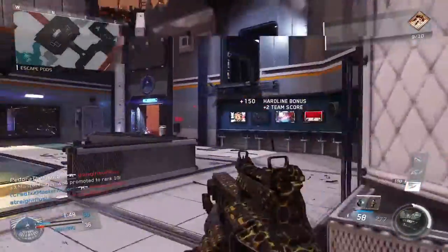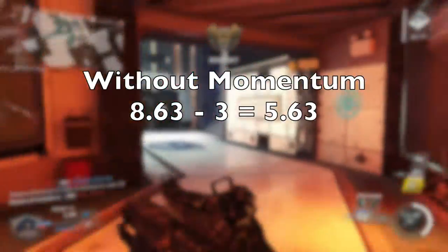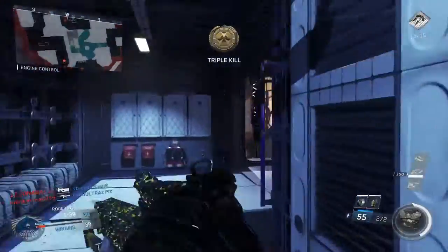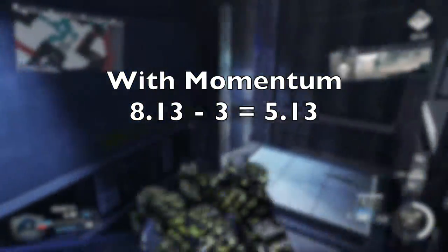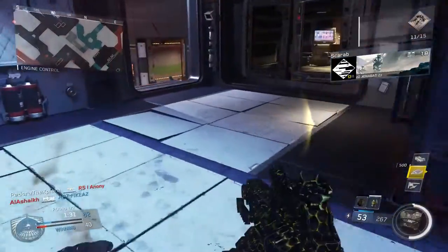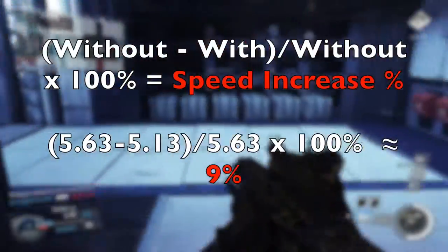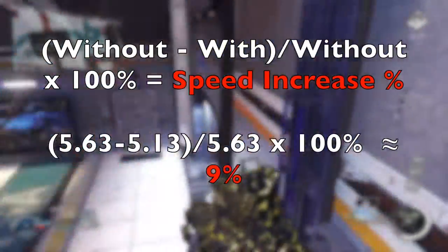My guess is that in-game it's hard-coded for the speed boost to come in at exactly 3 seconds. That means the first 3 seconds with Momentum are exactly the same as without it. So we can subtract 3 seconds from both times: without Momentum the rest takes 5.63 seconds, with Momentum it's 5.13 seconds. Doing the math — subtracting the without-momentum time from the with-momentum time, dividing by the without-momentum time, and multiplying by 100% — the Momentum speed boost is approximately 9%.